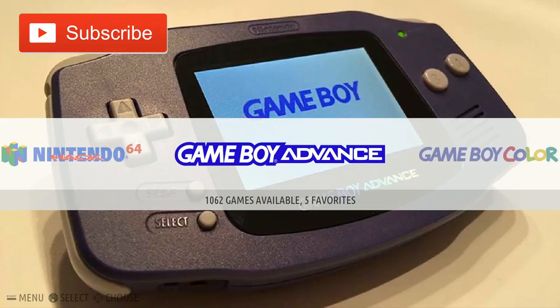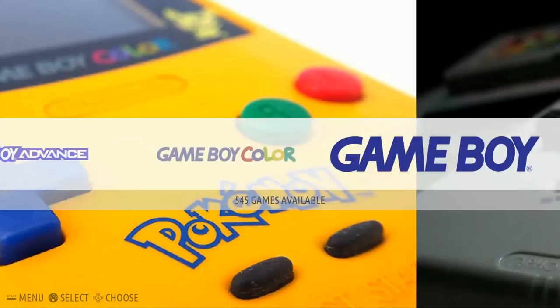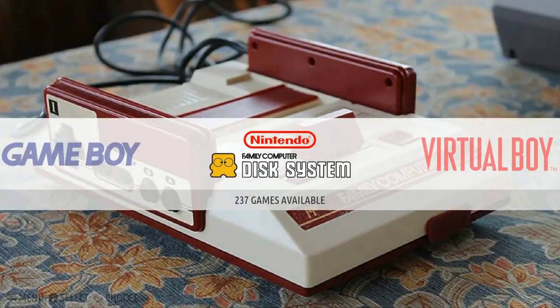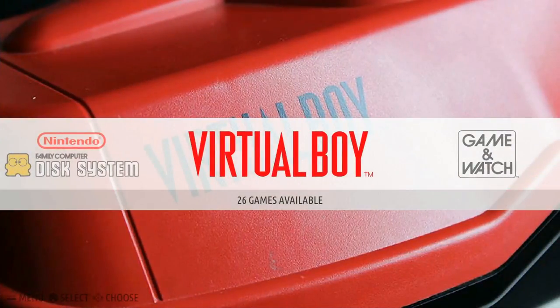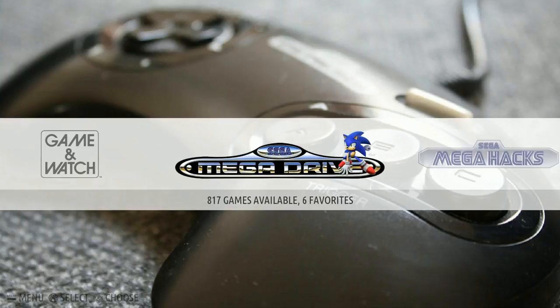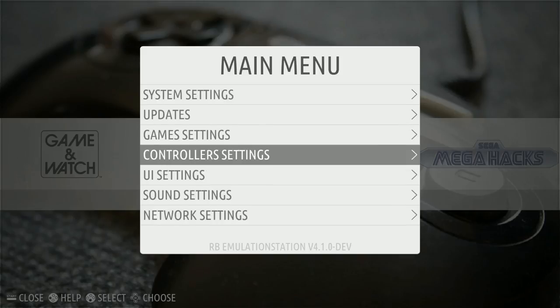Recalbox image: 11,370 games, 128 gigabyte. As you see, each collection - as you change to a new collection - the music changes as well. So each system has its own music for that system. Pretty cool stuff - it just rotates soundtracks at each different menu item.